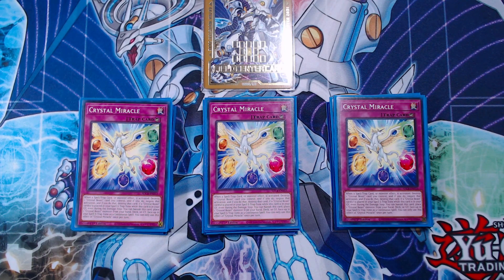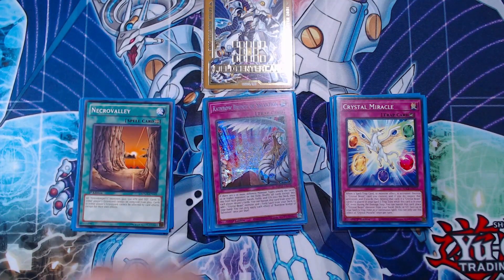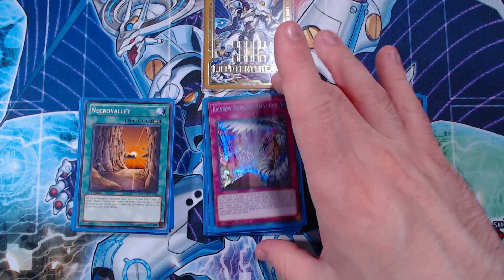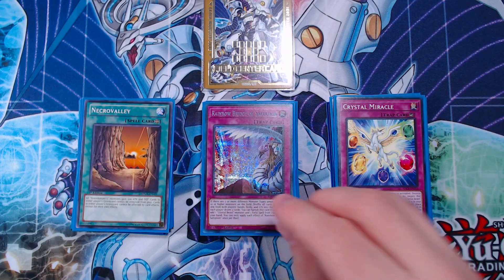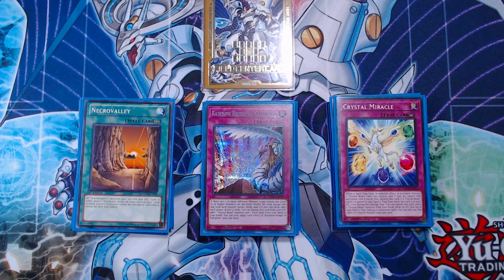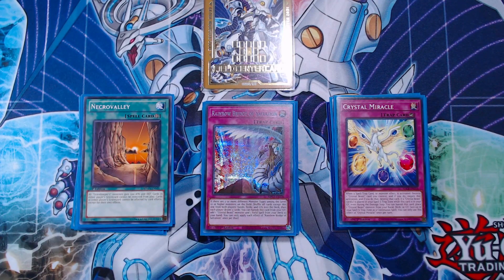Next up is the reason we play Foolish Burial Goods — Rainbow Bridge of Salvation. This card is mandatory to play. I know it looks very shiny — it is a $1 to $1.50 card, that's it. It does not come in the structure deck, but it is so, so strong. If this card is in the graveyard, you can banish it, then add any Crystal Beast monster from your deck to your hand and any field spell from your deck to your hand. So incredibly good — Foolish Burial Goods is basically a one-card combo to get you to your field spell and Sapphire Pegasus, which then gets your rank 4, your link 2, whatever it might be, and gets your engine rolling.